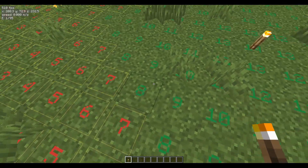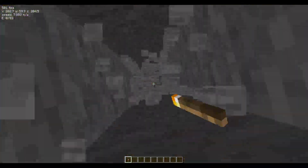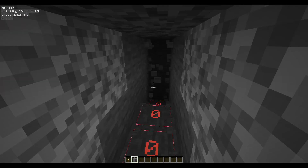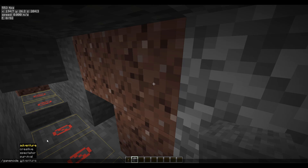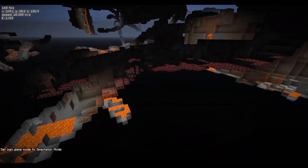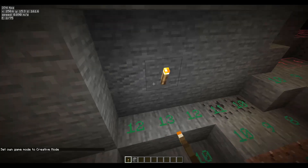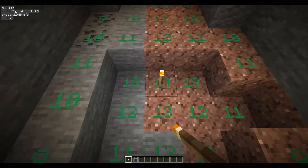So if it's red, mobs can spawn, and if it's green, mobs can't spawn. If we go into a cave it will look a little bit different. Over here there are red boxes now, which means mobs can always spawn all the time. Of course, put a torch here and those numbers will turn green.